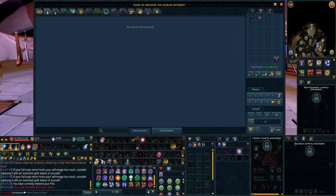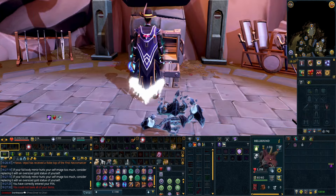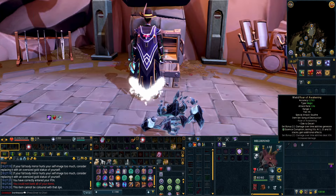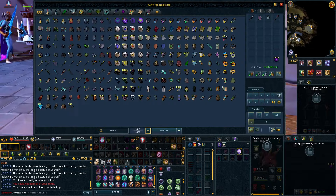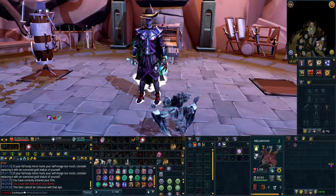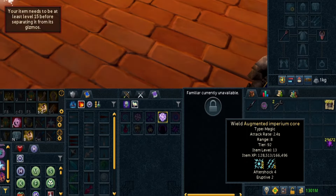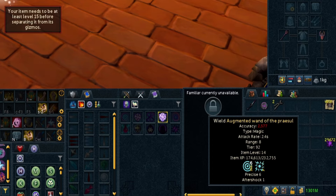They do look pretty nice in their own right. I'm not sure if you can dye these — let's have a look. I do have a dye somewhere. Let's see if that's possible — but this item cannot be colored with that dye, so that's not a thing yet. I'm sure they will add that at some point.